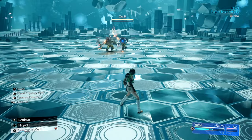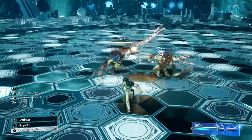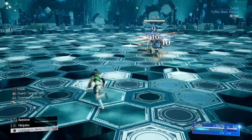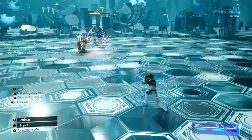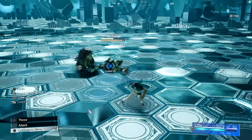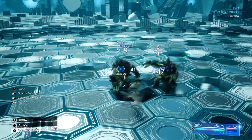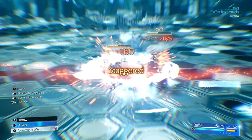For her ranged attacks you press triangle, which throws her weapon at a locked-on target. Once her weapon is out there it will continuously damage that target with a small damage-over-time tick. While her weapon is out damaging a target, Yuffie can either flash step to the weapon by pressing and holding triangle to perform aerial melee combat with repeated square attacks, or she can continue attacking from where she stands dealing greater non-elemental damage by spamming square.